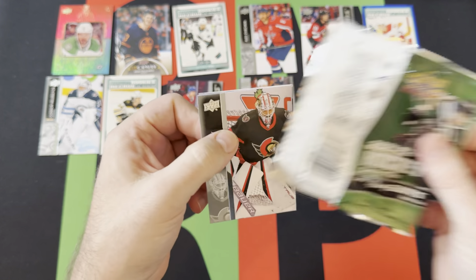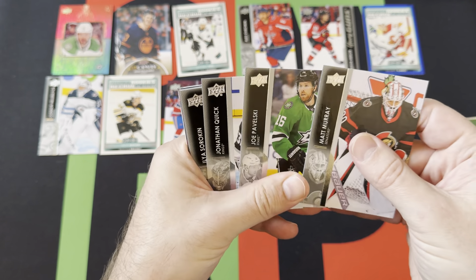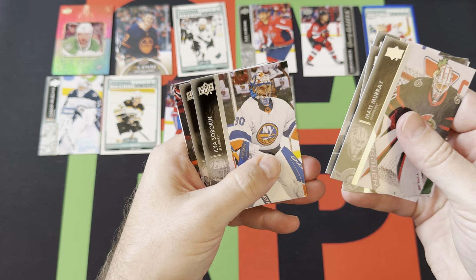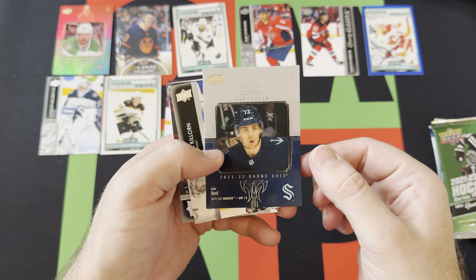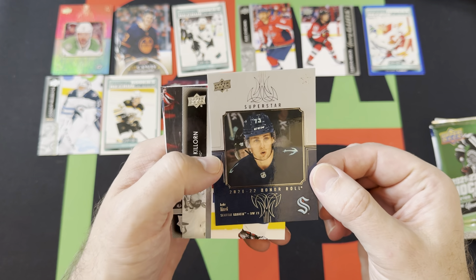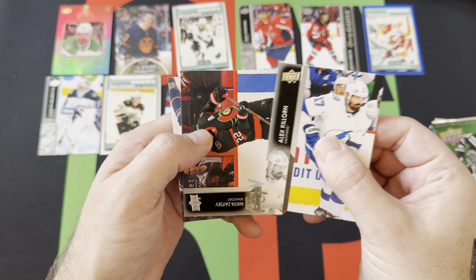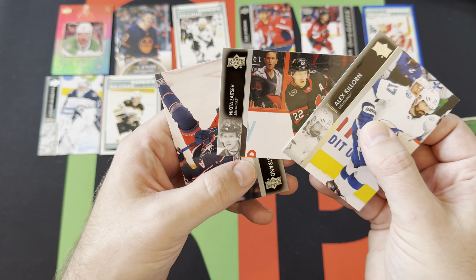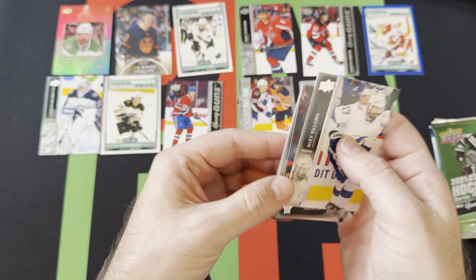Next pack — so we got a few Young Guns, hopefully we'll get a third. Matt Murray, Joel Povalski, Jonathan Quick, Ilya Sorkin. Here's what the regular Honor Roll looks like — not the red rainbow. Kyle Okposo, Alex Killorn, Nikita Zadorov, and Oliver Bjorkstrand.